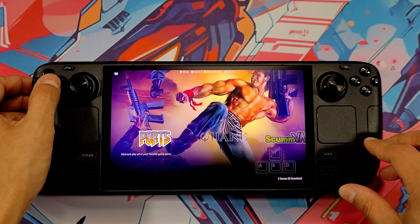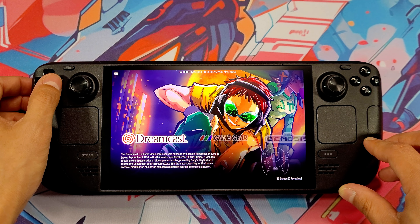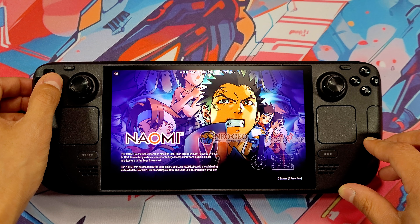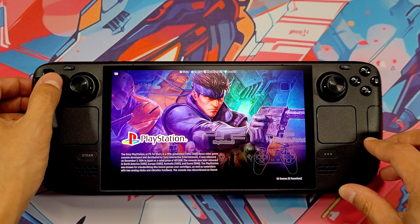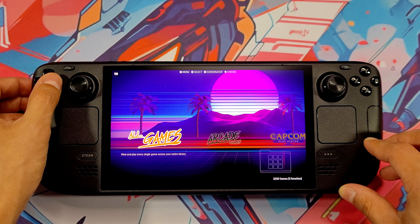There's one category I don't have anything under, nor under Quake. Then we have ScummVM, Dreamcast, Game Gear, Sega Genesis, Sega Mega Drive, Naomi, Neo Geo System, Neo Geo Pocket, Neo Geo Pocket Color, PlayStation, PlayStation 2, and PlayStation Portable — and that is it.